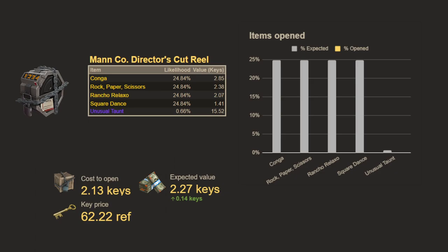Profit is not guaranteed here. If we've got our code set up right, we have two profitable options: the first one is the Conga worth 2.85 keys, and the next one is Rock Paper Scissors worth 2.38 keys. Both of these, which we'll get about half the time, will give us a profit. The other two — Rancho Relaxo and Square Dance — are worth less than what we pay, so we'll lose. Rancho Relaxo is basically break-even and Square Dance is a bit of a loss, but not the worst thing we see out of crates.